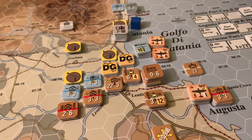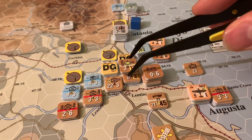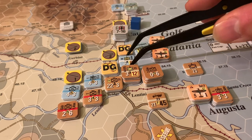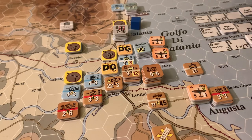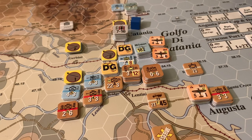Rolling for surprise on this movement attack overrun — needing a nine or more. There's no difference in action rating except this DG defender is minus one. We rolled a six — that's actually defender surprise, unfortunately. Thankfully it's only one column shift. The check die rolled a one. Calculating those odds: it works out to a 3-to-1 attack in open terrain along this coastal road. Rolling it up — rolled a six, which is not great. At 3-to-1 in open terrain, that's attacker loses one and defender option one.